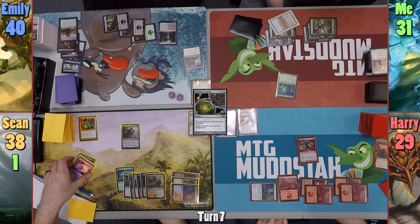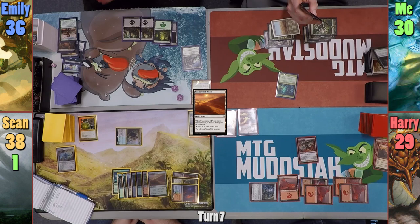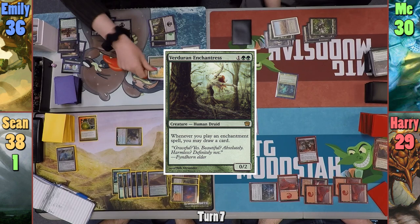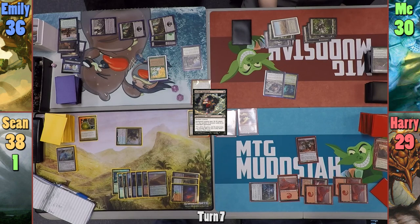Sean plays a Crucible of Worlds to play lands from his graveyard, then plays a Sunscorched Desert from his graveyard dealing one damage to me. He swings Mina and Denn at Emily and passes. Emily has me discard on her upkeep and I pitch Scavenging Ooze. She plays a Polluted Mire tapped and casts Verderan Enchantress. She then casts Death's Approach on Caridor — not enough to kill him but makes him a 0/-1. Emily draws a card from the Enchantress and passes.